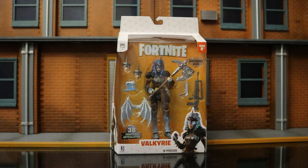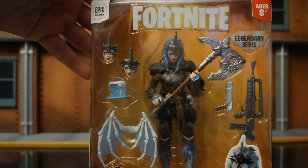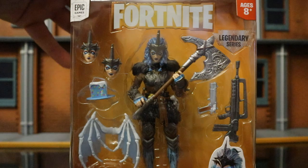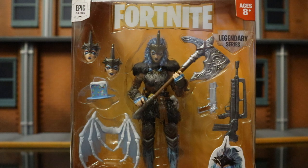So let's go ahead and check out the packaging here. You can see Epic Games, Fortnite, 8 Plus. This is the Legendary Series, meaning these are 6-inch scale figures. You can see Valkyrie in the background — Viking, the first female figure in the Jazwares line. Really excited to check her out. She's got 3 alternate faces. She comes with the 4-bearer pickaxe and the Valkyrie wing back bling. She's got a piece of cake, which was from Fortnite's 1-year anniversary celebration.